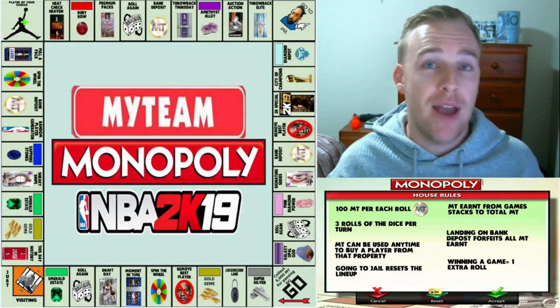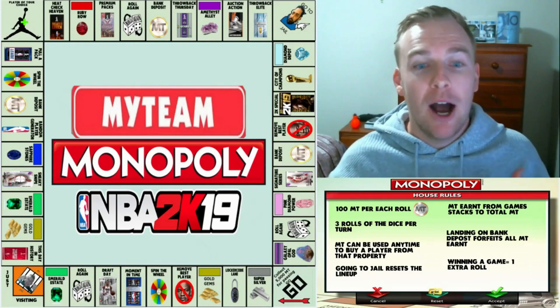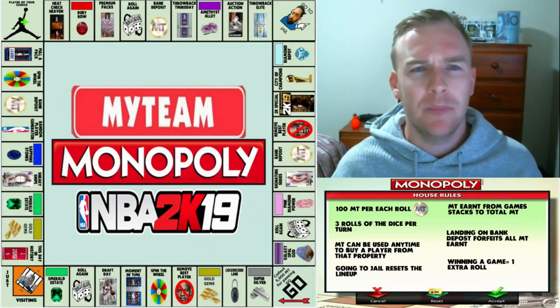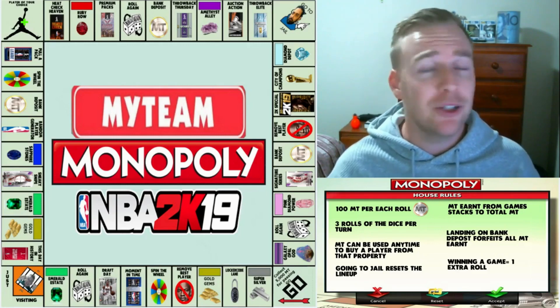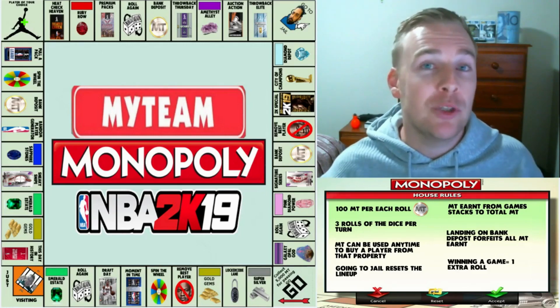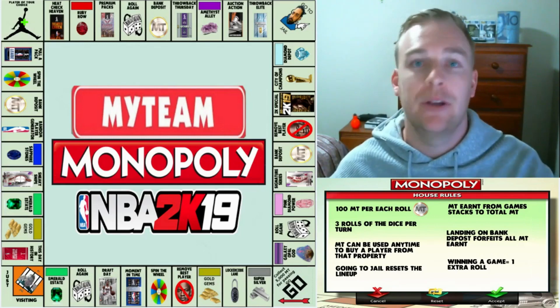At any point in time where I land on a bank deposit, all my money disappears — so if I have accrued 4000 MT it just resets to zero. I want to have a couple of those downgrades, otherwise I'm just only going to be upgrading my team. Lucky last: if I do win a game, it permits me one extra roll, which will take place in the next video — that way I'm not just rolling consistently throughout.